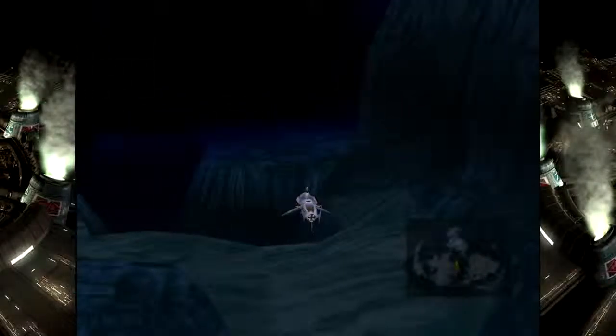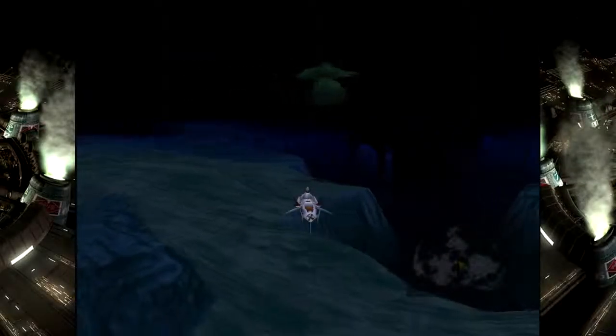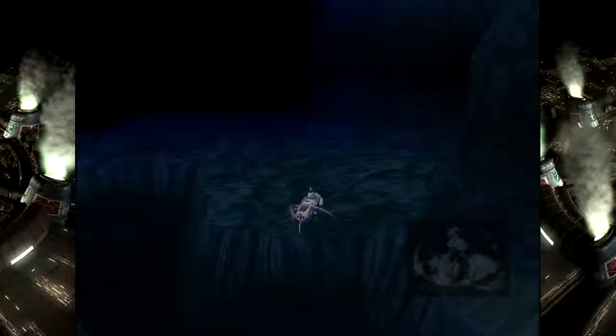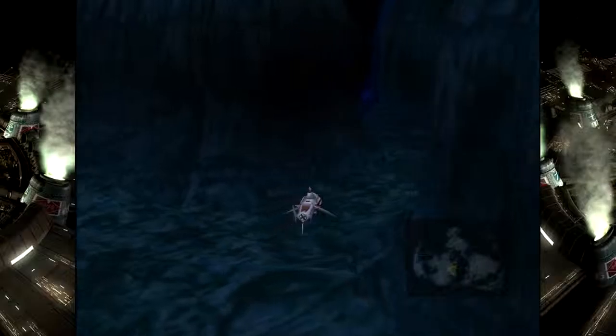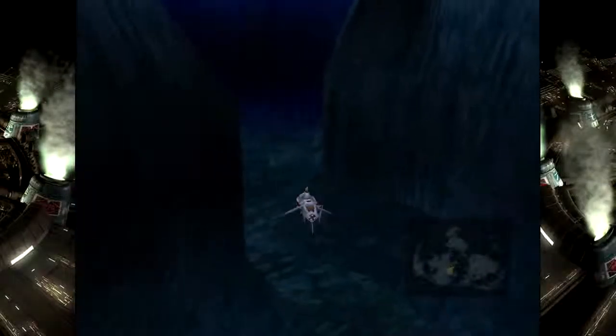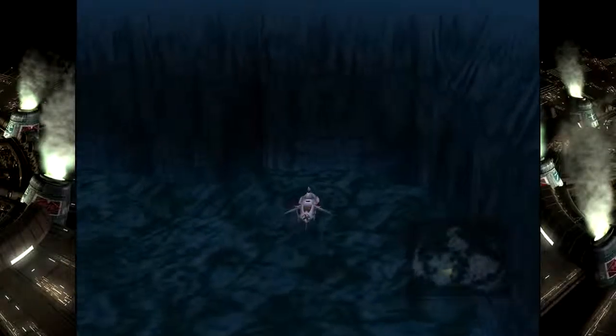You see that right there? That is Emerald Weapon. It will kill us if we run into it. So... don't. Next stop - I think this is correct. Oh hey! It's a Sunken Galatea.